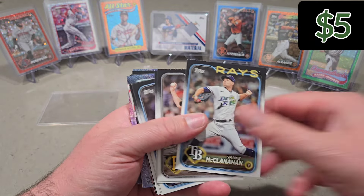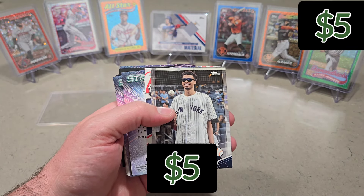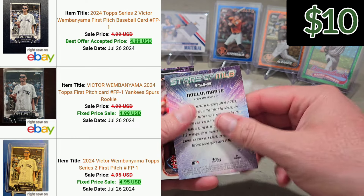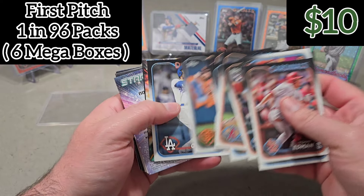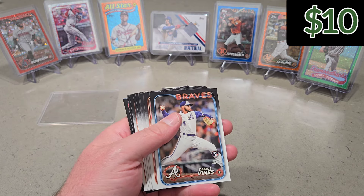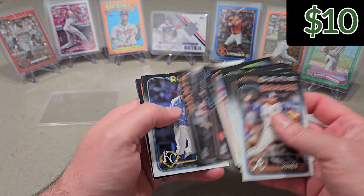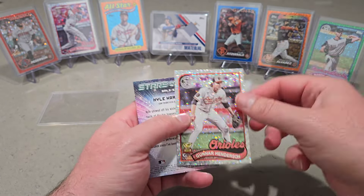Lindor — that game is about to start in about 20 minutes. First pitch Wimby. It's not numbered. There's a Judge — probably about $5 value I'd say. Home run challenge J-Rod. Adley. Man, these Megas — I'm telling you, if you guys see these Megas out, it's a fun rip, a lot of cards if you're a set collector or set builder. Gunner Henderson foil. And that's gonna finish off the rip.